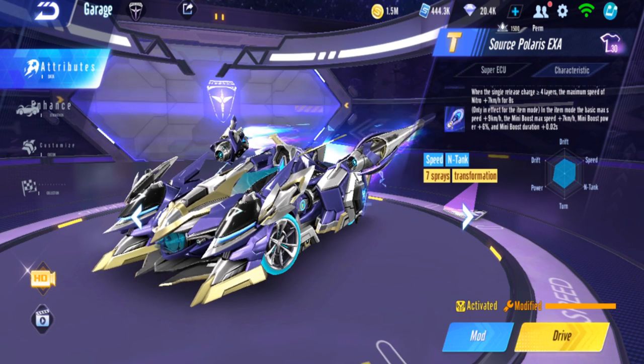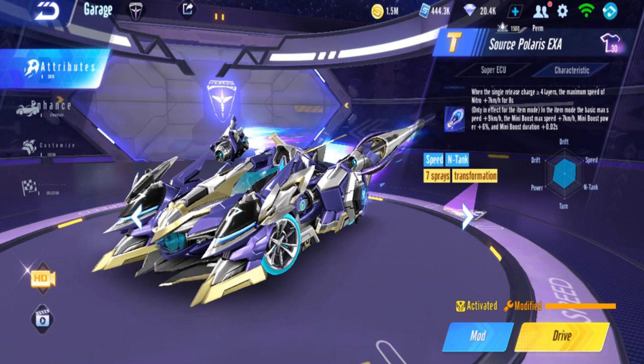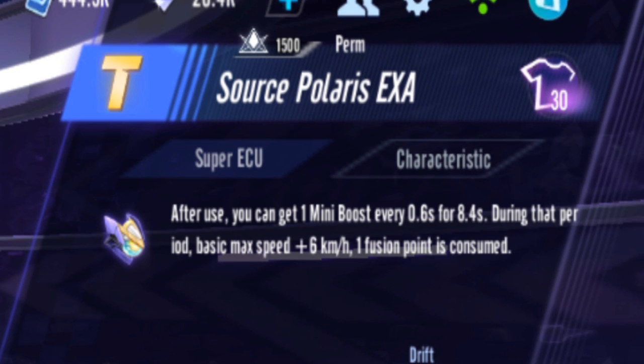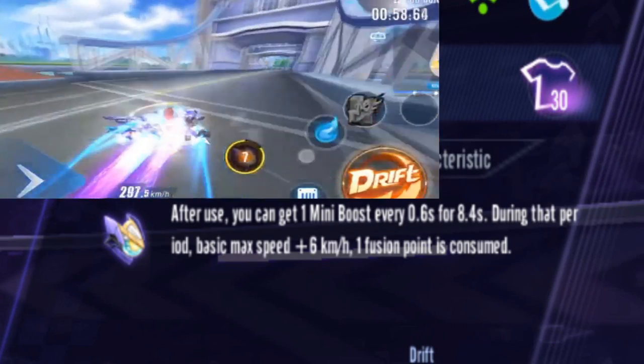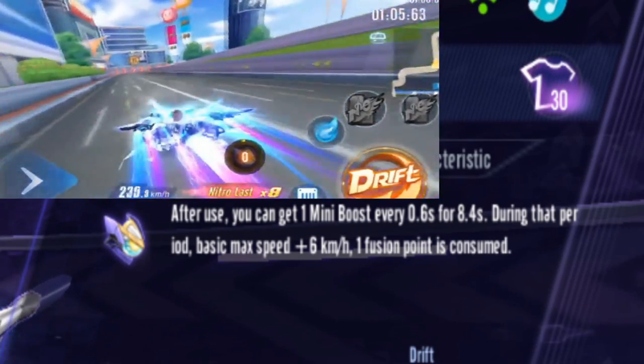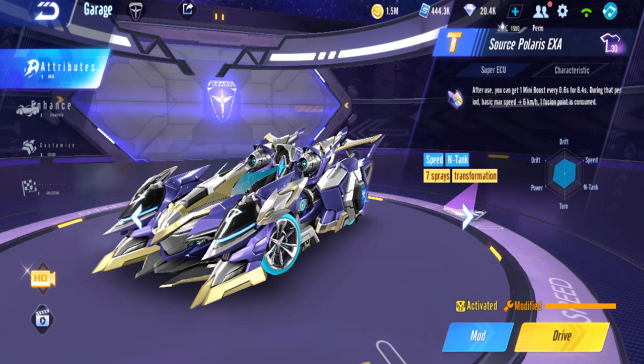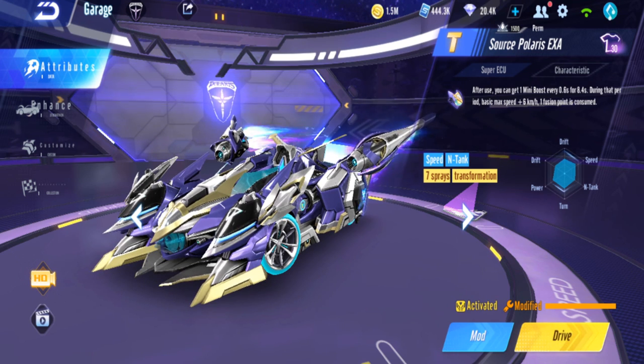For item mode, the stacks don't really matter as much — the T-Cars behave differently but are roughly comparable. What really helps in item is the ECU. Using EXA's ECU in item mode gives you 14 mini boosts just by pressing it, letting you go faster even without nitro. If you have nitro it's even better, and if you get slowed down by something like a coupi, the mini boosts help you catch back up.